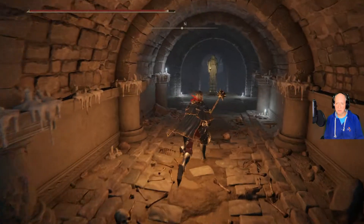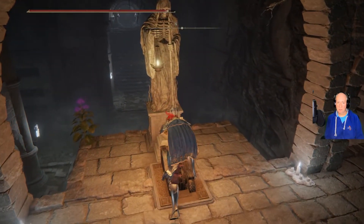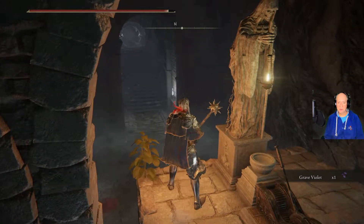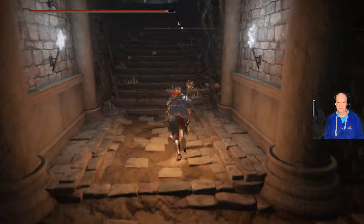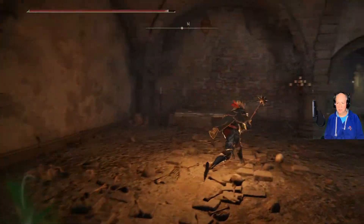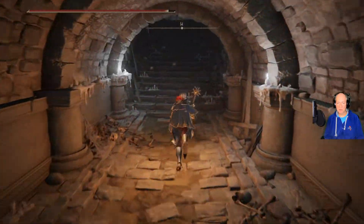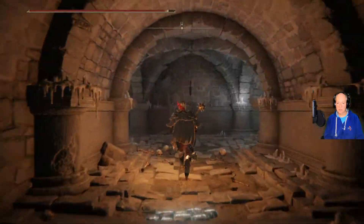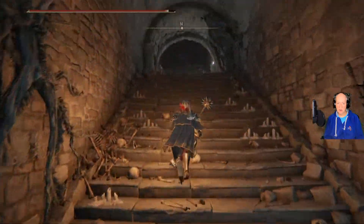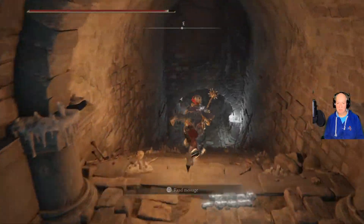Here we go, this way and down. Go ahead and pull the lever — it's going to open the door. Grab the grave violet and run back down here. Here's where we came in, and there's our boss door. Here's where we use the stone sword key. Our grace is just back up here. I'm not going to reactivate it because I don't think I need it, and I don't want stuff to respawn.